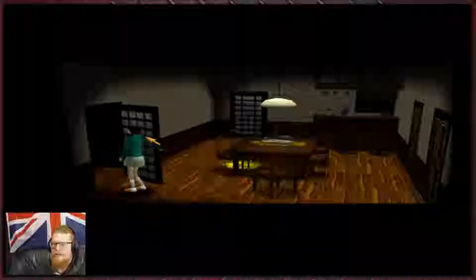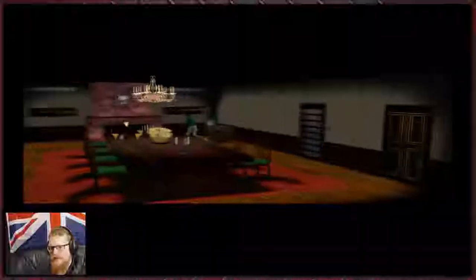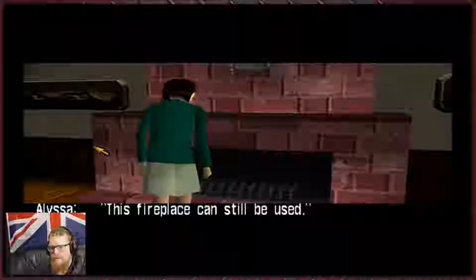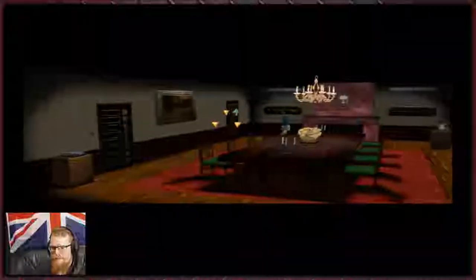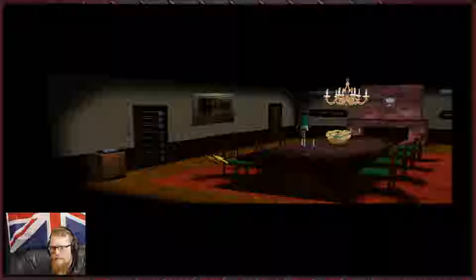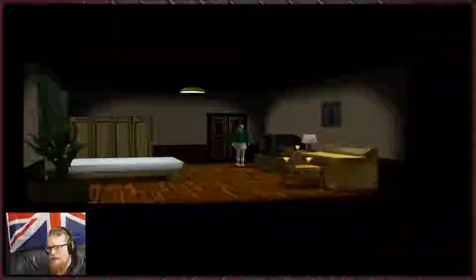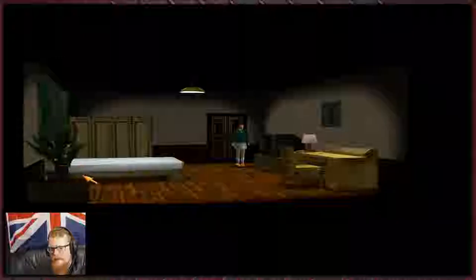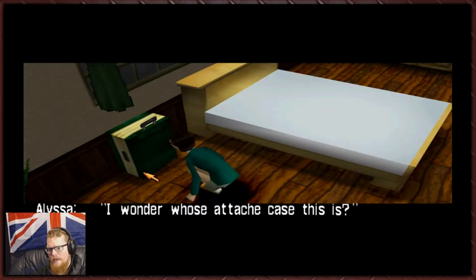It looks like there's a lot more going on in the environments than there was in the first game — that's cool. We've got the amulet still. There's nothing we can do in here. Hey, I guess this fireplace can still be used — yeah, so I guess we've got to light the fireplace. Now she's after us, maybe some of the events have changed in the rooms. I know there's a gun there. Oh what's here? What is that? I wonder whose attaché case this is.